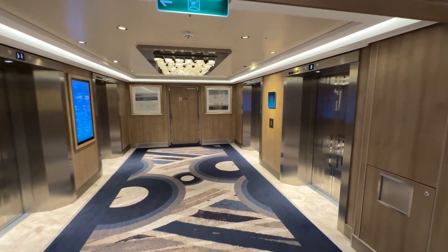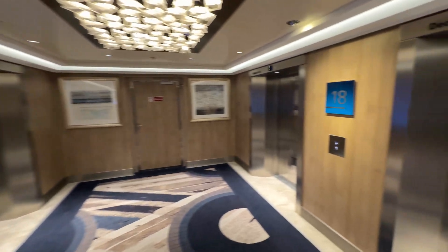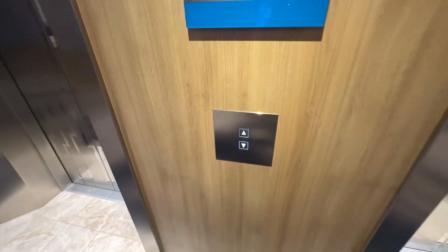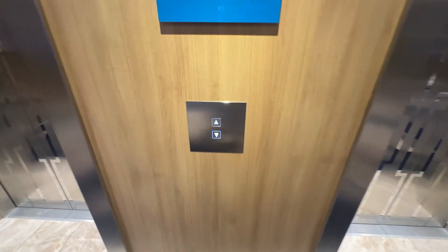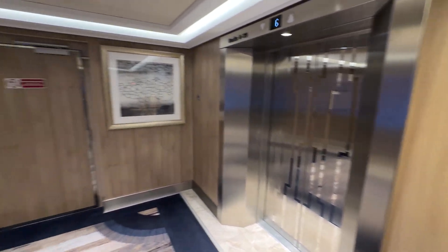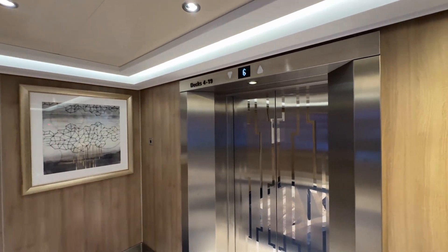These are the forward elevators on the Norwegian Encore. Here we only have four of the eight elevators. We'll start off by going down. We have these very interesting square buttons. These are the only four elevators that go all the way up to 18 — this one goes to 19.